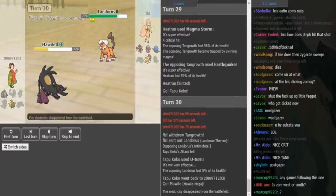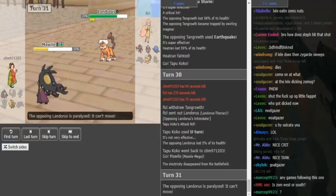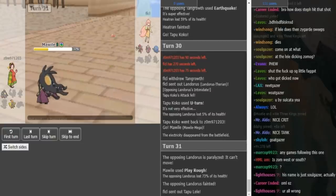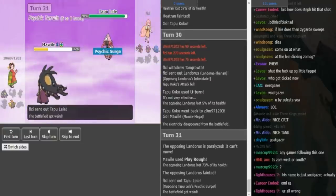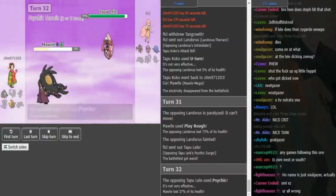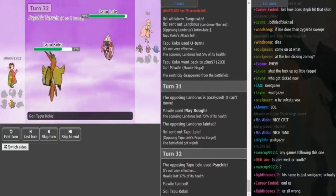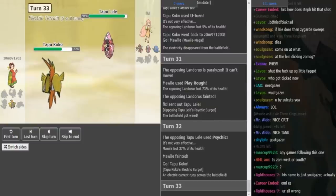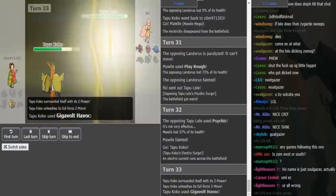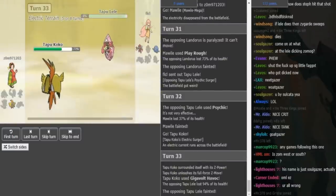Lele can still get a kill when it comes to the Morval. So now Zomok is just going to click Play Rough as Landress gets paralyzed there, and this time he hits his Play Rough — that makes up a little bit for the Play Rough miss earlier. So Lele can just click Psychic and pick off the Morval. Tapu Koko can come out here. The only way Koko can OHKo the Lele is either with a crit or if it's Z-move. He does go for Z-move and it's Gigavolt.